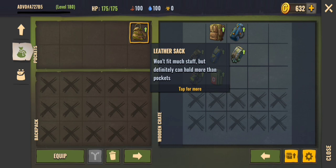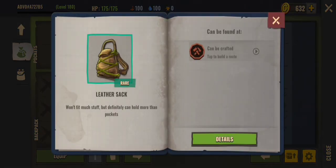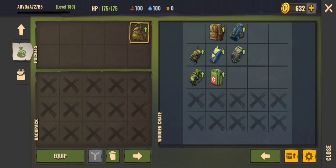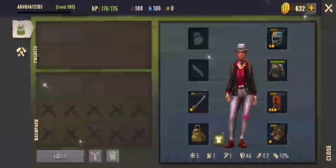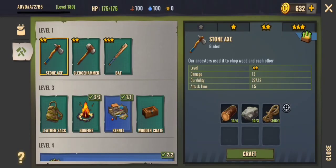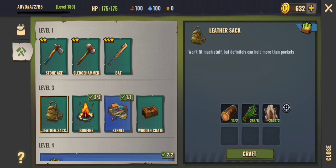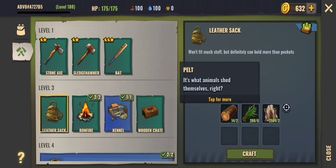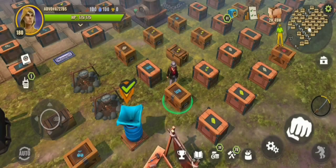The leather sack has no special effect. It can be crafted using your basic resources and it is the very first backpack you can craft in the game. When you put it on, it gives you five additional spaces to store your resources and your loot. You can make it from basic resources: pine log, grass, and pelt.